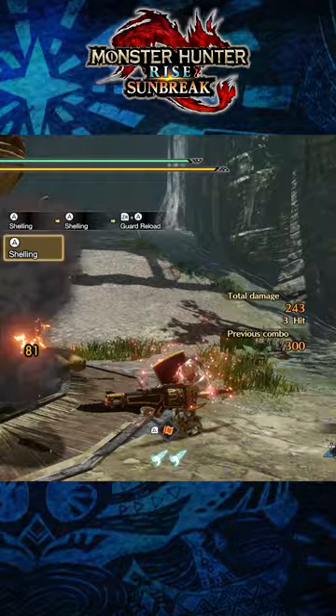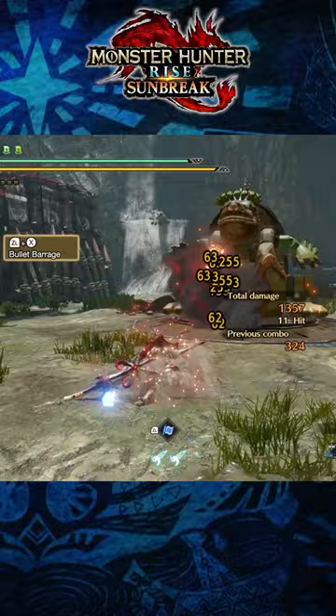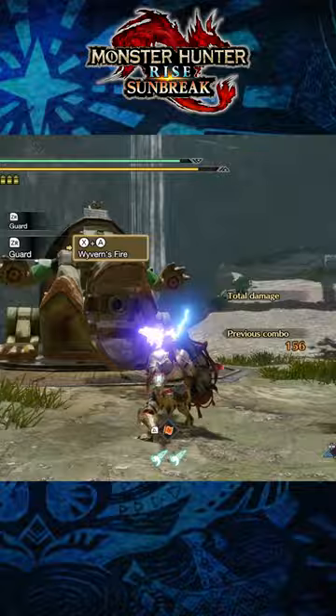Be aware that certain gunlance abilities and moves have guard points attached to them, meaning that you'll automatically block an attack whilst performing the move. These include bullet barrage, wyvern fire, and the guard reload.